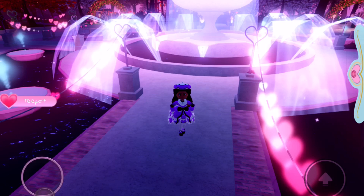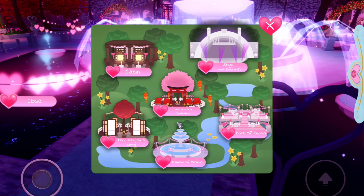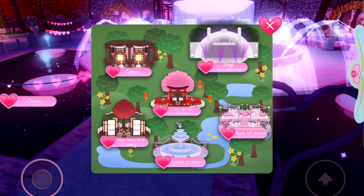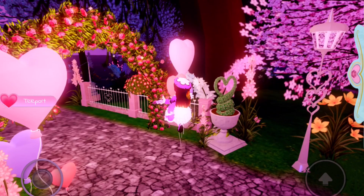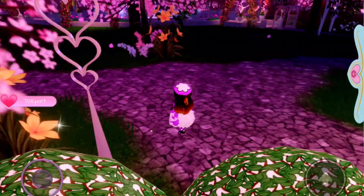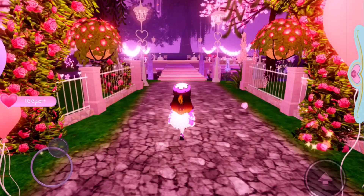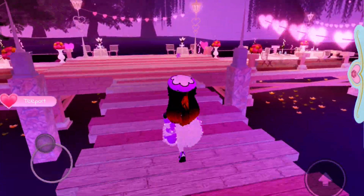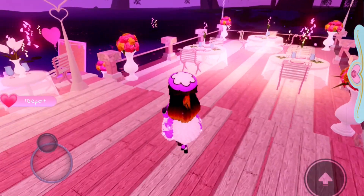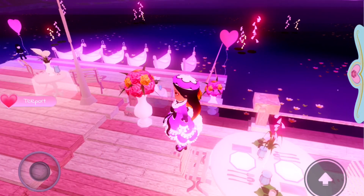If you go outside of the fountain now, you can see there's actually a new teleport button over here. There are different areas that you're able to teleport to really quickly — you can see there's the Dock of Divinia. This takes you to the river area where the boat is. And you can see over here there are some tables that you're able to go and sit at.